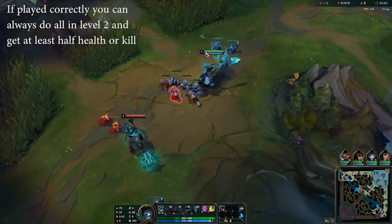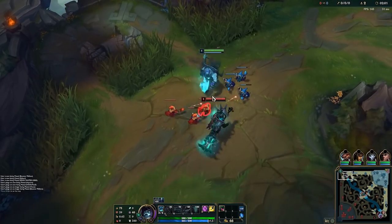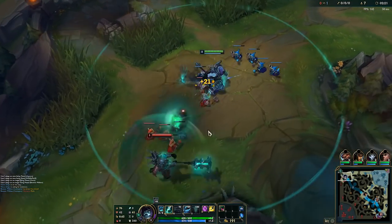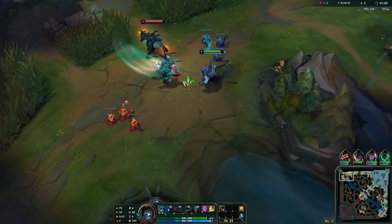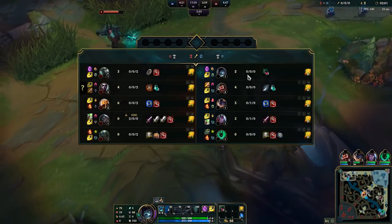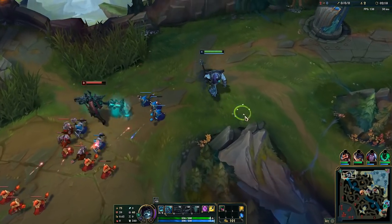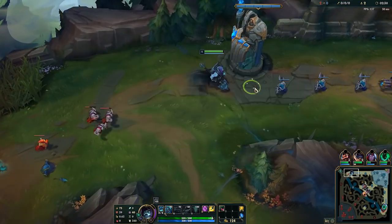This works every time as long as you play level 1 correctly and land your E. Here's another example in another Master-plus game. Don't worry — you don't have to play level 1 perfectly every time. In this scenario, Mordekaiser invaded our blue side, got two assists, started E for the assist, and now has an XP advantage. Even if you mess up level 1, you have a second, third, fourth, and fifth chance — you can do this from level 2 to 5 as long as you're not too low, have ghouls, and can land your E.